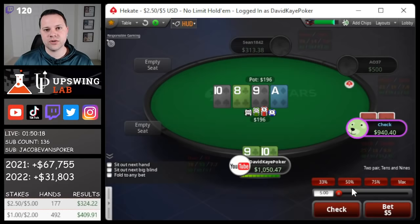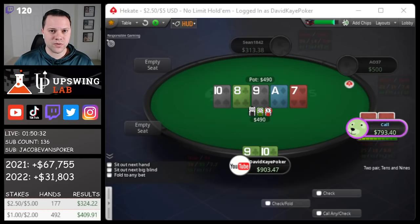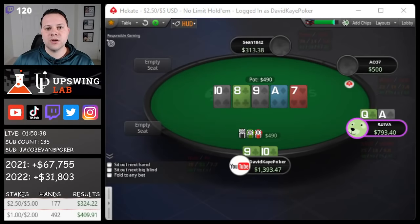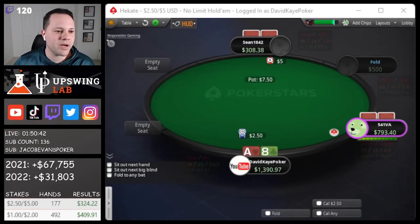We go for the bet and an ace hits the turn. Go ahead and bet again. A little scary because he can have some ace-10 or ace-9 range — like ace-9, ace-10 suited. We block the club combos, but it's an awful river card. Just check back quickly. We're good versus ace-queen. Lucky we're still good, but maybe a little unfortunate — we could have gotten paid on some rivers.